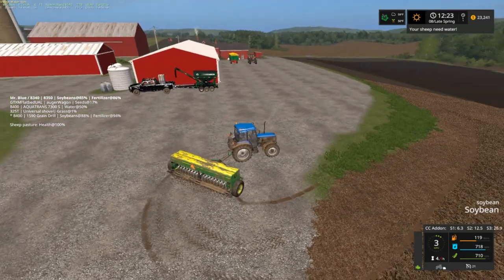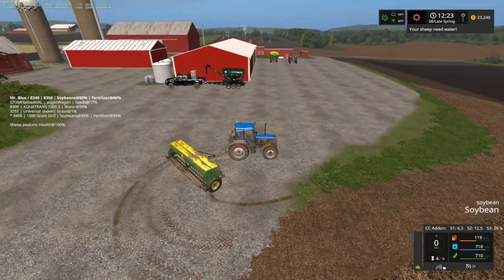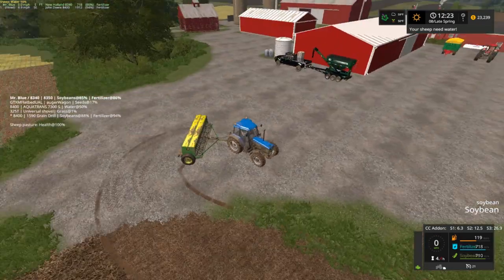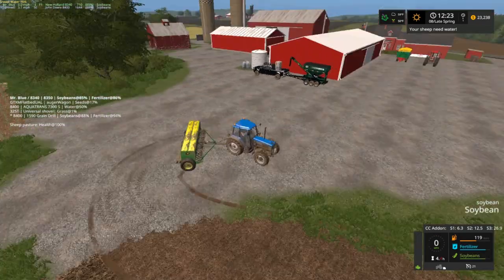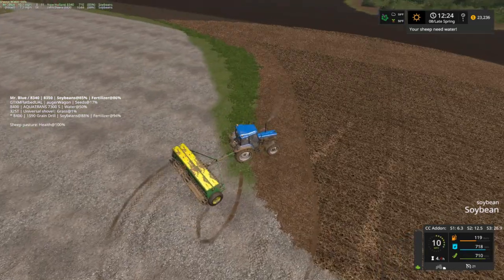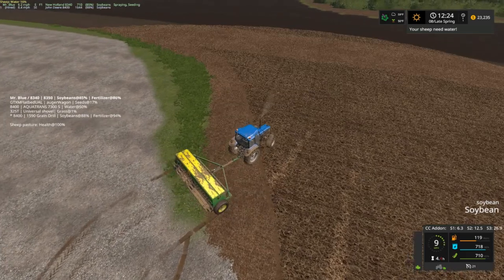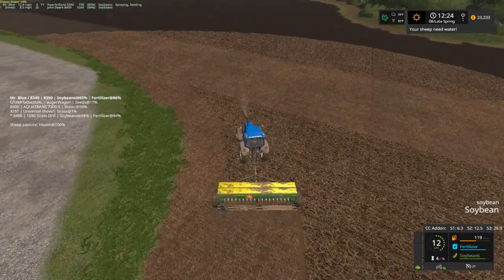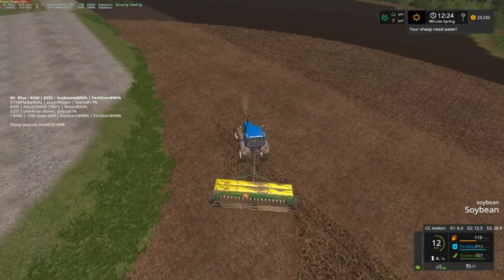What do y'all think about this back here? That's gonna be where we park most of our equipment. We park some on the edges over there and then throughout here. A lot of stuff won't go in the sheds because we don't have shed room like we do on some of the other maps. But we'll put our tractors and stuff in the sheds, our equipment and stuff can sit outside.